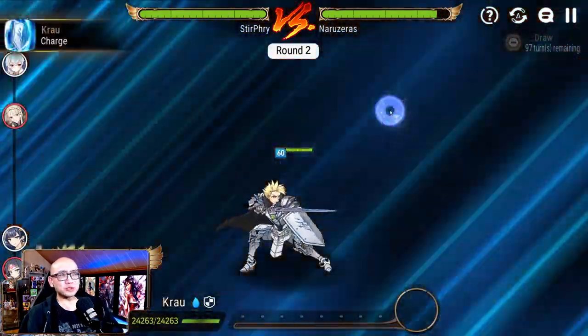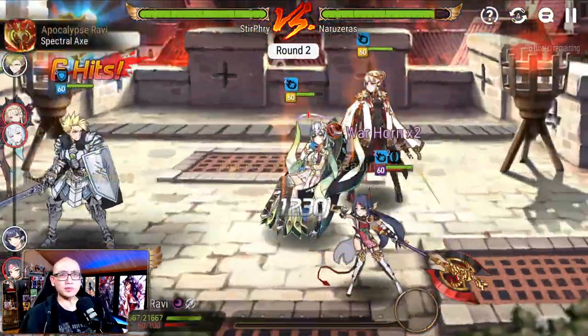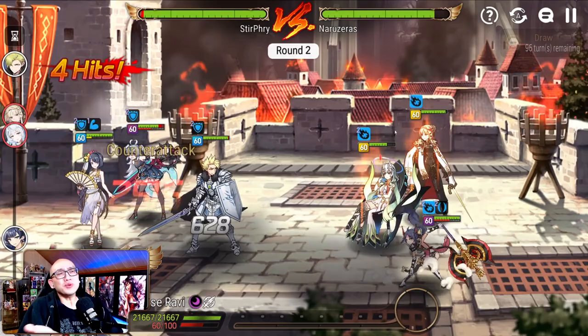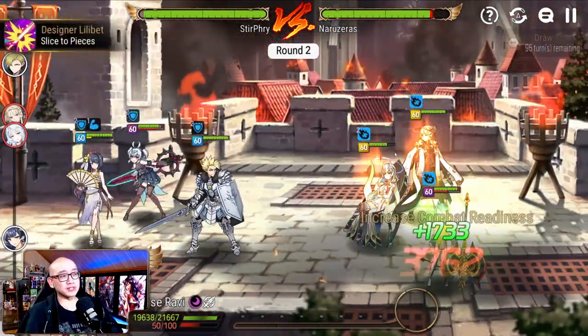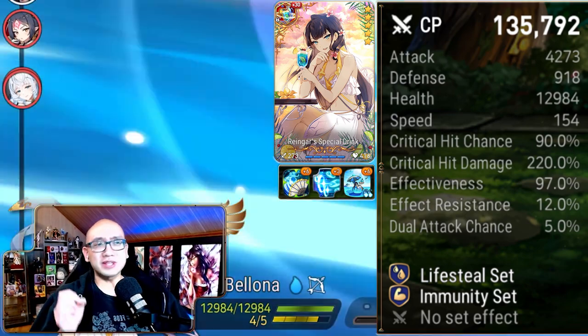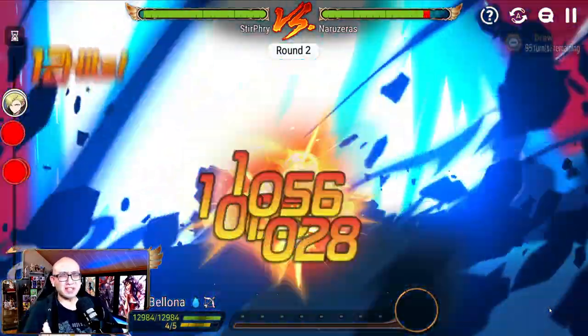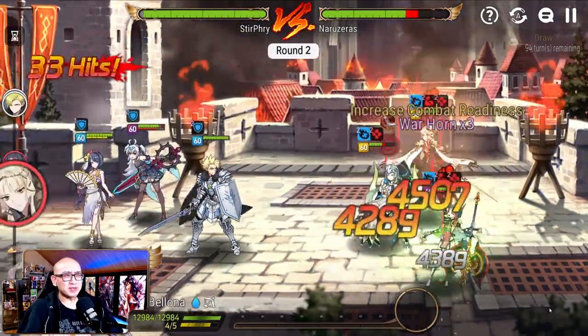We're going to push this girl back — I don't like this girl. Let's get a defense buff. We got a counter at least, that's pretty nice. We're going to S3 here with the SSB, landing some debuffs. Hopefully we get some unbuffables, because Bellion buffs herself every time — just Bellion things.